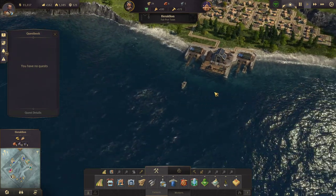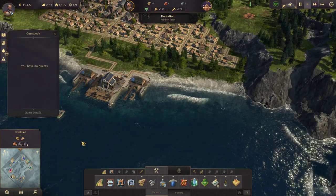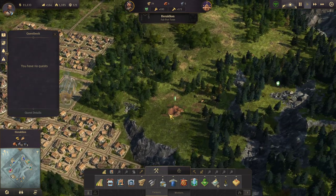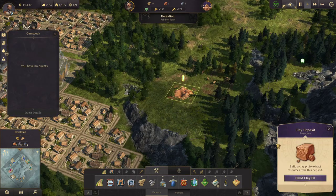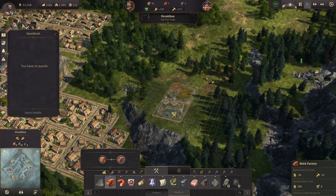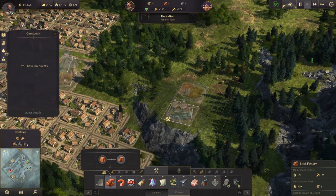We do have some steel beams now from Archie — he must have brought them to us. That is really good. Let's go ahead and build on another clay deposit, because the more bricks we have the better off we'll be and the quicker we'll be able to send our town into production mode.